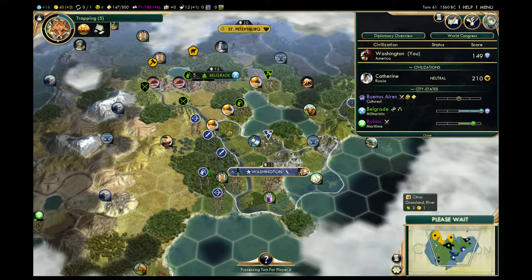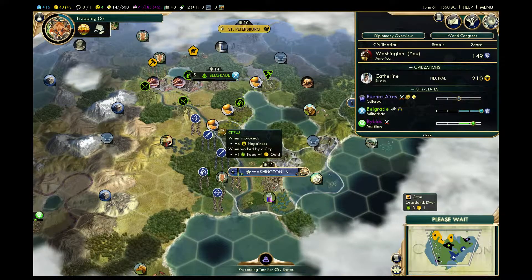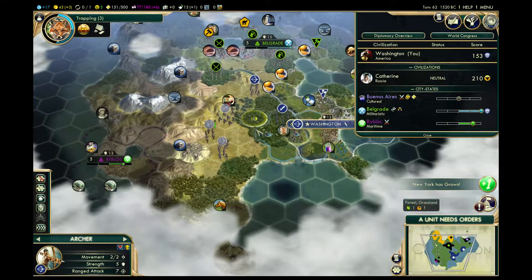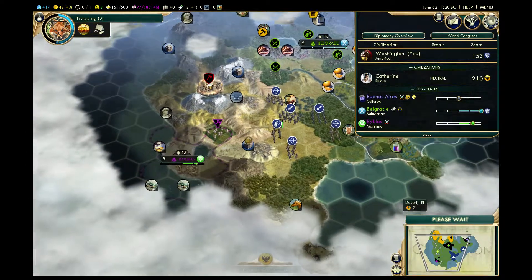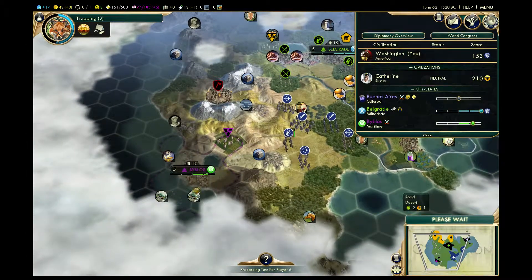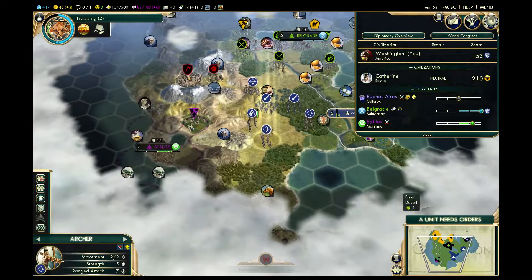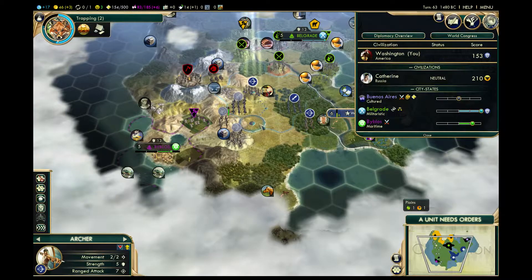Grass, grass. This is going to get gold, gold — and I think gold for this for upgrading it. We'll find out. I'm hoping that I can take this, grow it as fast as possible, be able to annex it and build the Petra. Oh gosh, that's not good.